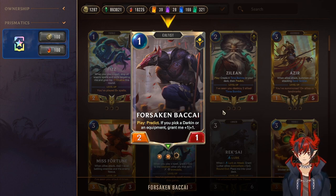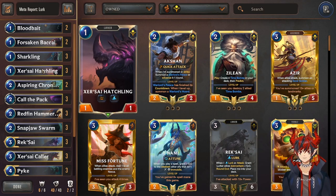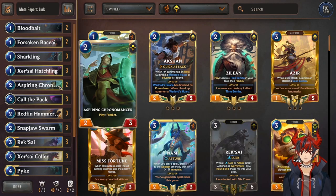Predict has insane synergy with Lurk because you can manipulate what is actually being lurked on top of your deck. Next we have some more one-drops: Sharkling, which is just a vanilla lurk card, and Hatchling, which is a fearsome lurker. Early game units have a hard time blocking Hatchling, so you get some cheap damage in early. We also have another predict card for the same reason — we love predicting to hit Reksai and Pike.